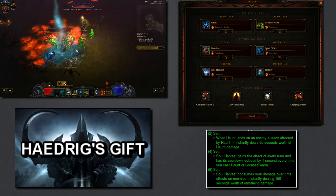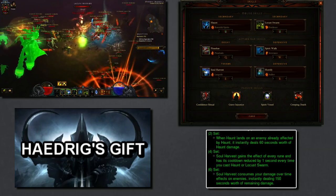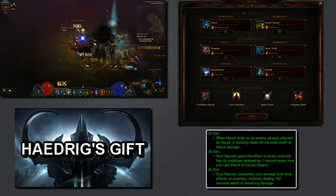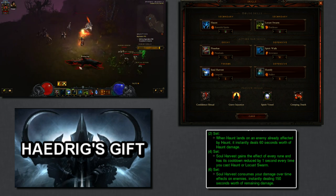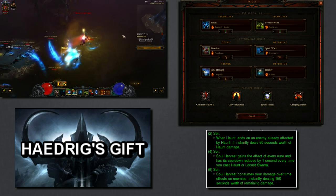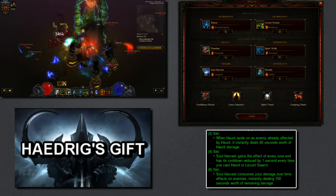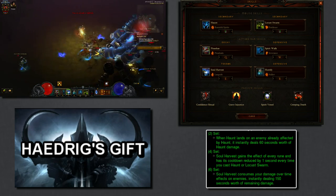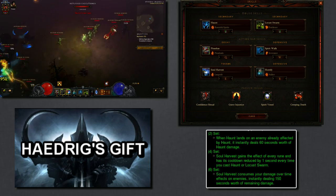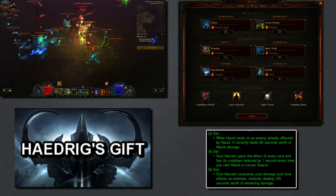This is really where a lot of your survivability comes into play. The 4-piece Jade Harvester reduces Soul Harvest's cooldown whenever you cast Haunt or Locust Swarm, and Grave Injustice reduces cooldowns when you kill an enemy — allowing you to spam Soul Harvest very often, getting healing and mana back, and group mobs with Piranhas and Spirit Walk frequently. Spirit Vessel gives you a second life just in case you die. Going straight into Torment 7 with just rares and 6-piece Jade, some things might kill you, but running Spirit Vessel and playing carefully, you shouldn't have issues hitting Torment 6 or 7.